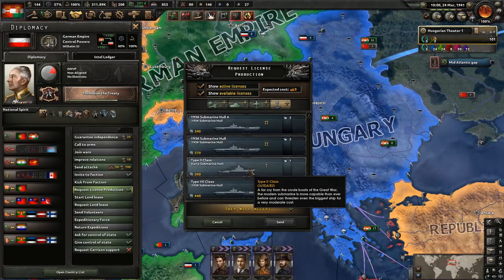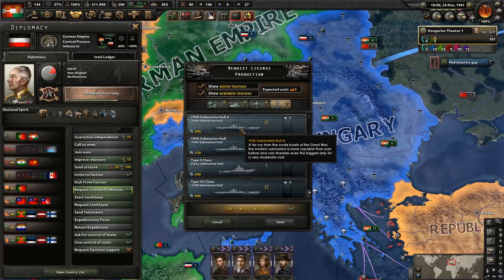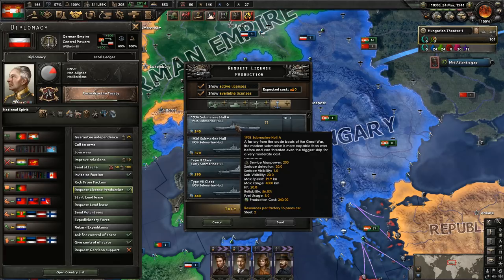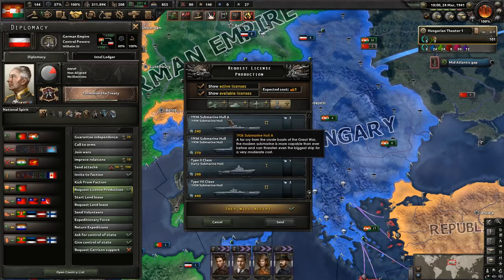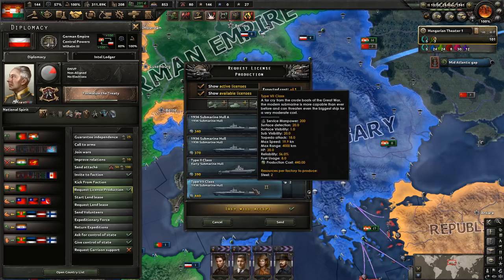I really don't like getting ships from the AI because their designs are so cruddy, but there's not much to be done about it. We have the Submarine Hole A and the Type 7 class. Looking at torpedo attack — it's 18 on one, but on the other I'm not even seeing torpedo attack. It seems like this design just hasn't had torpedoes added, so we're going to want to use the Type 7.